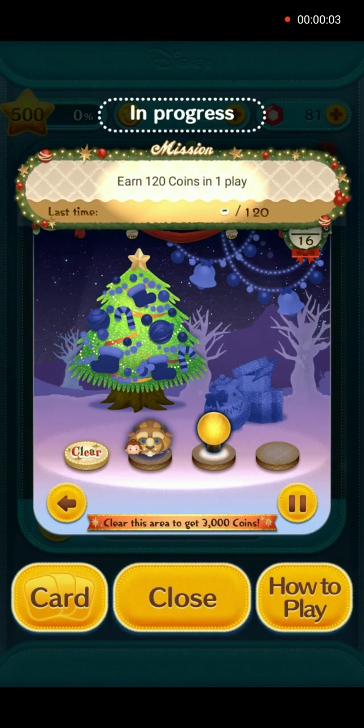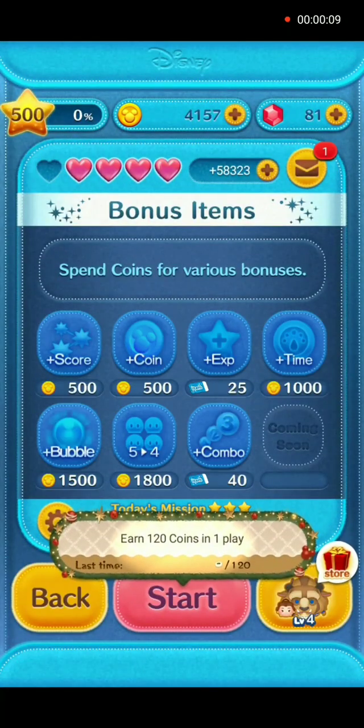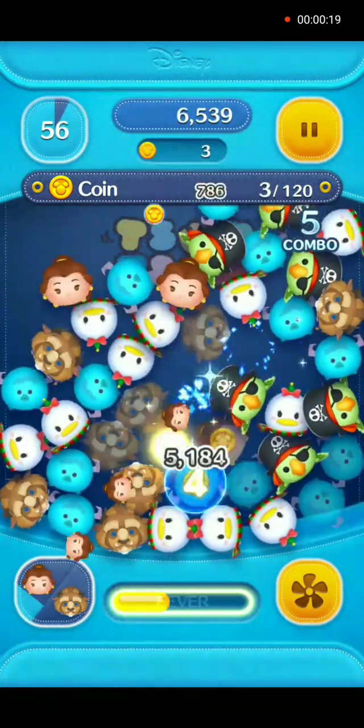Mission number two: earn 120 coins in one play. We will use Belle and Beast pair charm in gameplay with no power-ups.